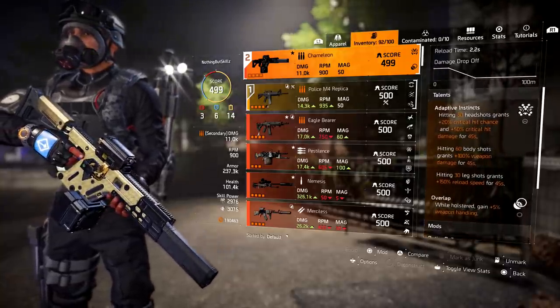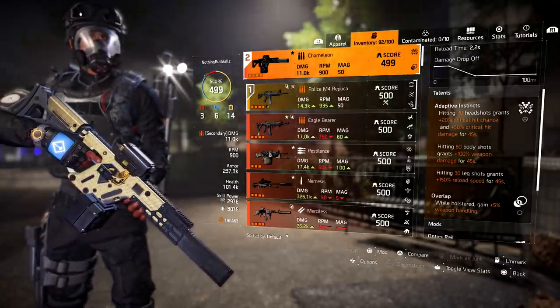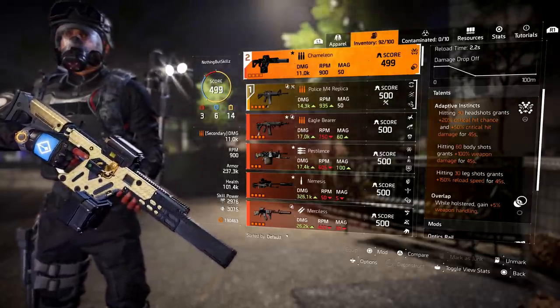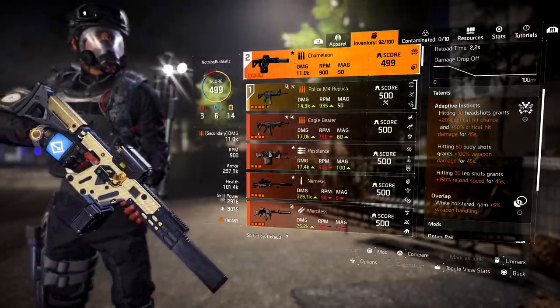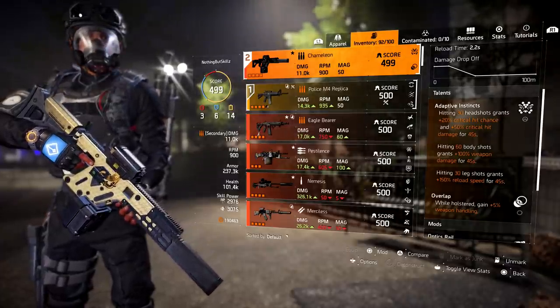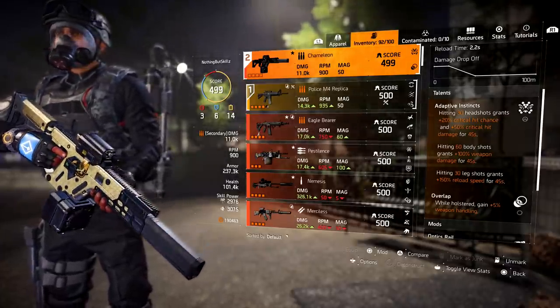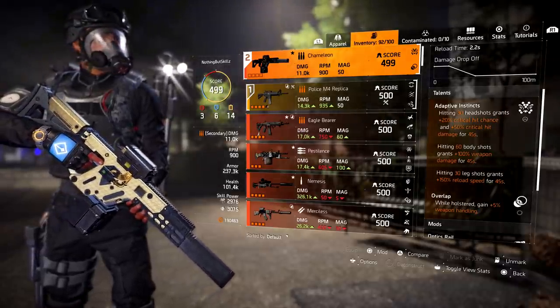This weapon has some pretty good talents. Adaptive Instincts: hitting 30 headshots grants 20% critical hit chance and 50% critical hit damage for 45 seconds. Hitting 60 body shots grants 100% weapon damage for 45 seconds. And hitting 30 leg shots grants 150% reload speed for 45 seconds. You can stack all three of these at once.